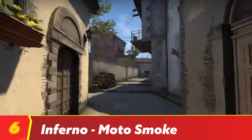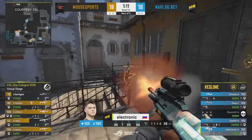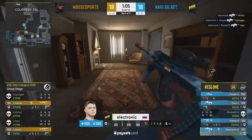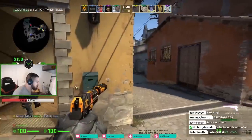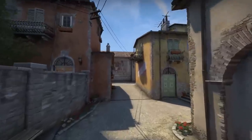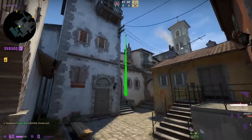Next up is Inferno. And if you know anything about me, you know that I despise this map. It is a claustrophobic hellscape where the Ts have nowhere to move, get berated by utility wherever they do move, and are forced into what I think is an outdated, telegraphed, and execute-heavy playstyle. So if you want to have any semblance of fun on this map, you need to know the smokes. More than any other map in the active-duty pool, there are a ton of smokes to choose from, but I settled on the moto smoke.